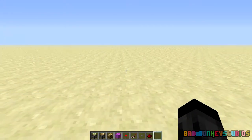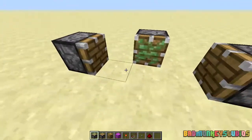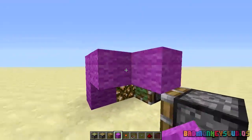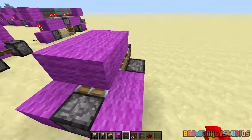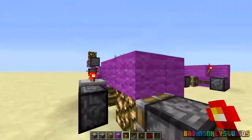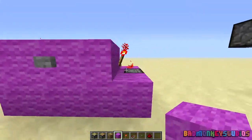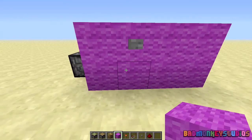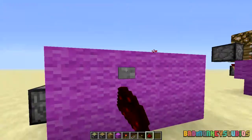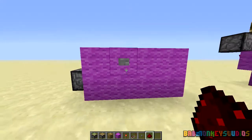This one is the wall block swapper. Starting off here with a sticky piston facing you, two non-sticky pistons on each side, and the block you want to switch there. Fill in your building blocks around here, two at the back there. Redstone repeater on full delay. Torch. Torch. Place a button on the front. Fill in your other blocks there. Place your redstone on the top here. Hit the button — there we have the wall block swapper.